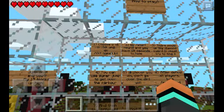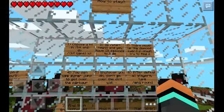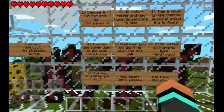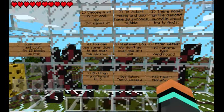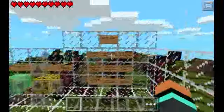Choose a kit with slash kit, then do slash kit name. Do slash start round and you have 10 seconds to hide. There are power-ups like diamond swords in chests — try to find them. You can use super jump to get over the parkour. Whatever you do, don't go over the dirt wall. After you defeat all players, type in slash round and try a different kit. Mod maker: 10X Legacy. Map maker: Glory Exotic.